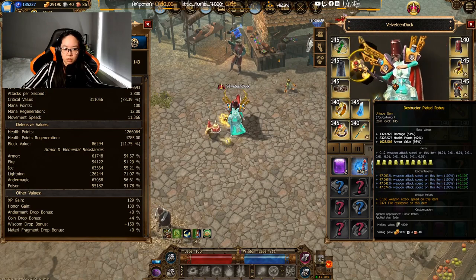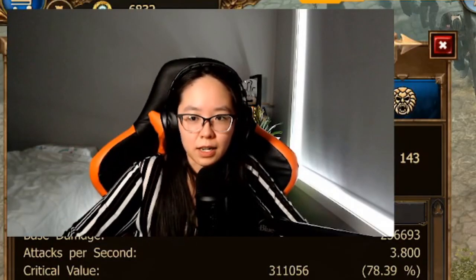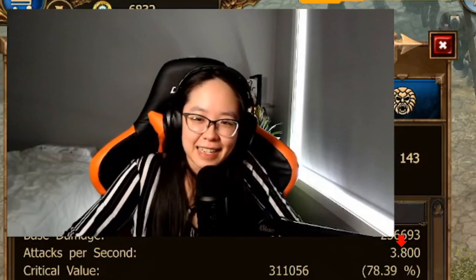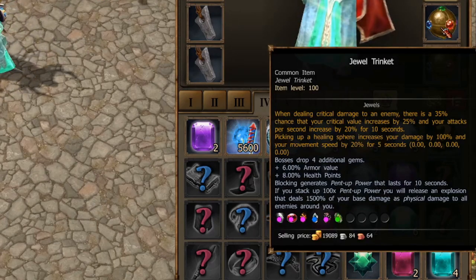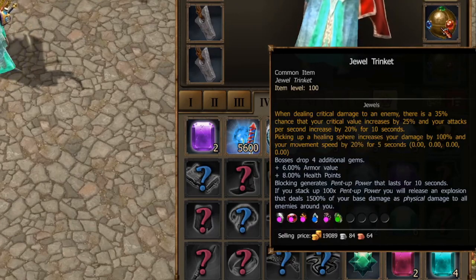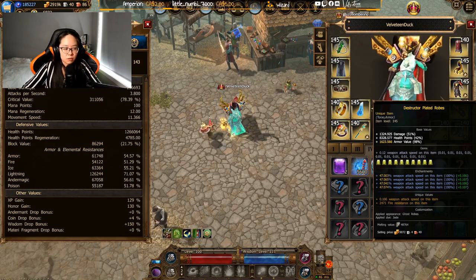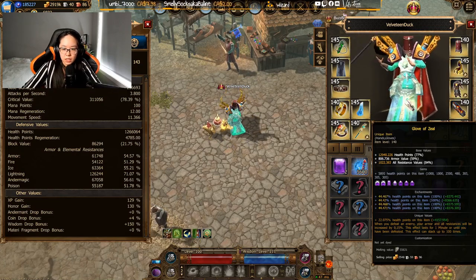We also have Destructor Plated Robes, which have a very high attack speed line in the unique value. Those of you who've watched my attack speed guide are probably thinking: 'Ducky, you told us to get 4.0 attack speed — what are you doing sitting at 3.8?' Let me explain: I have the Jewel of Rage upgraded to Extraordinary, so the moment I go into combat it's going to jump to around 4.3 or so. I'll continue to upgrade my zircons over time, but at 3.8 I don't need to freak out — it'll jump over four within a couple of hits.